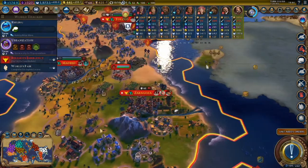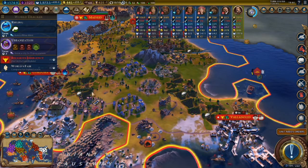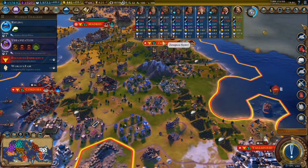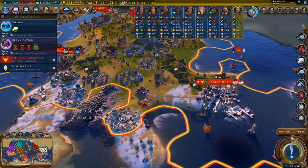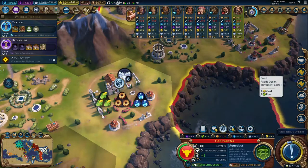Spain's unique improvement, the mission, is unbelievably essential. Missions have the potential to be extremely powerful - they are more powerful on another continent, but you must also build them on your home continent. For example, one mission here was surrounded by one campus from this city, another campus from another city, another campus, and a holy site. The only reason two holy sites are elsewhere is that they're touching a natural wonder, which is a better spot. That mission is surrounded by bonus-yielding districts, so your missions will give you amazing bonuses if you plan accordingly.